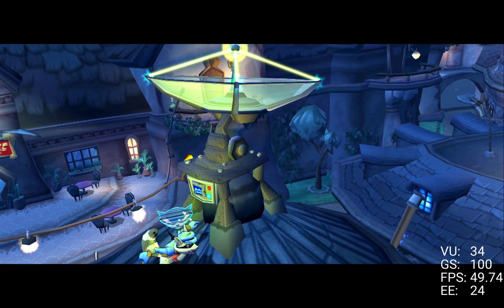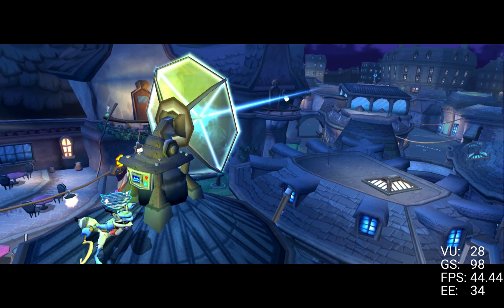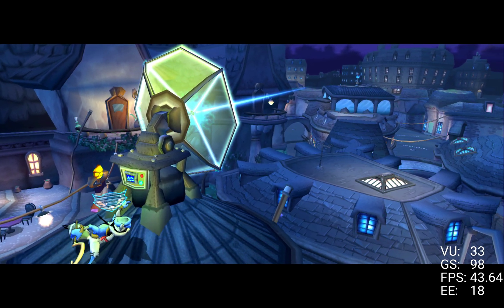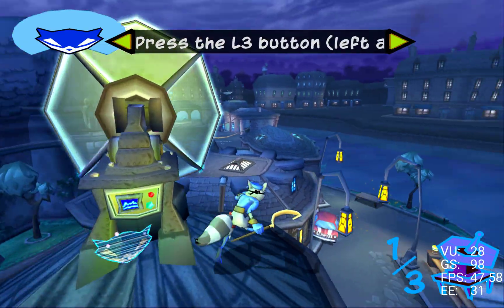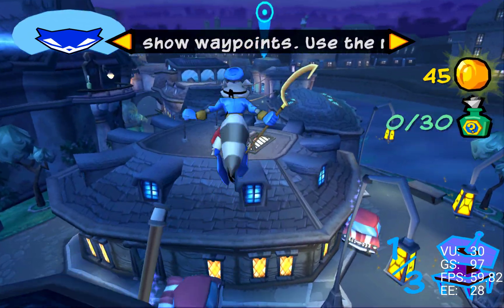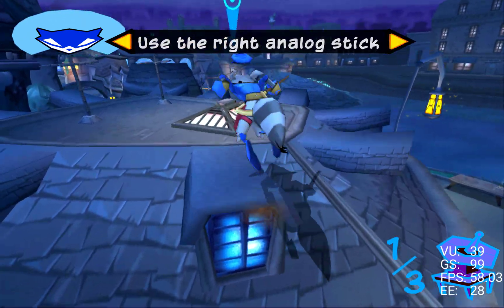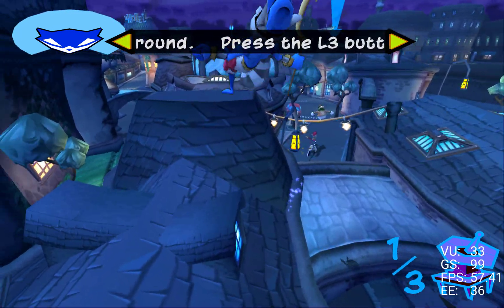When you're near these markers, press the circle button to use the object. Great, the first one's in position. I've uploaded the next waypoint into your binocular imager. Remember, click the L3 button to locate your next objective.